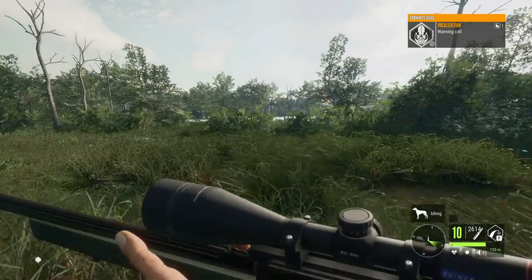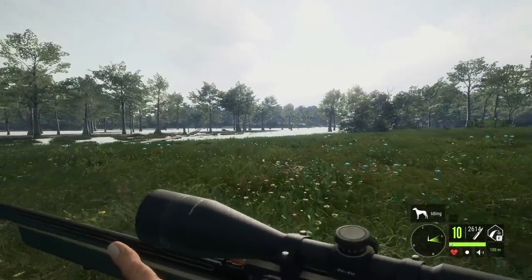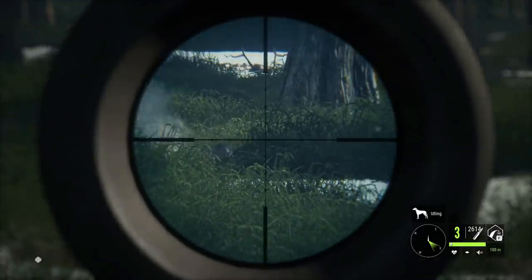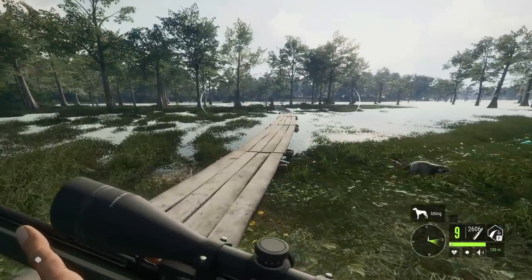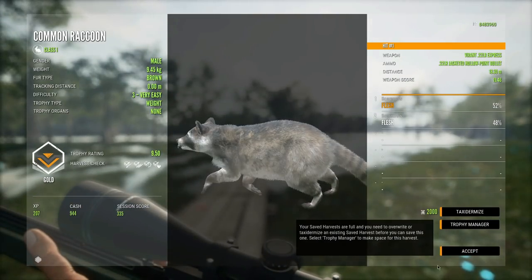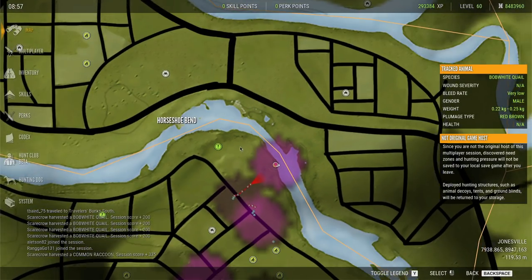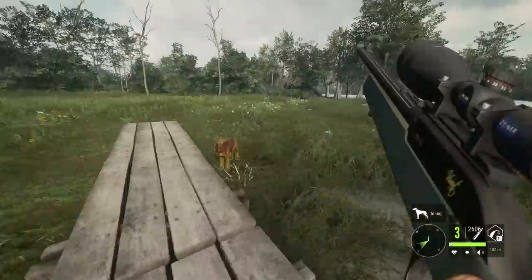We have somehow pushed these quail to the water, so this is probably going to be easier to spot them when they fly off — kind of an interesting place to take out some quail. There are raccoons too; I guess we'll take those out as well. There's a rabbit — what is going on in this area? I've just pushed everything over here. This is actually hilarious — we've pushed them all into this one little spot. I kind of like that though; if you want animals in one area, apparently just run around and they congregate.